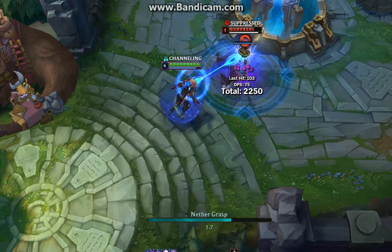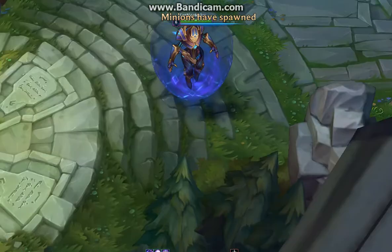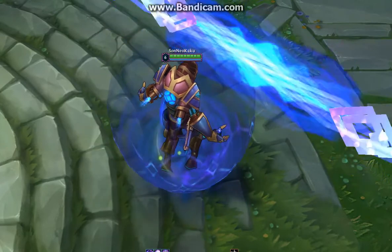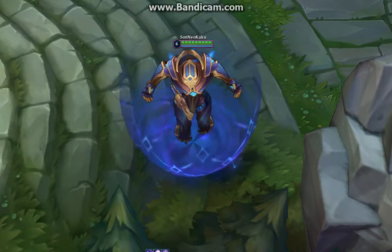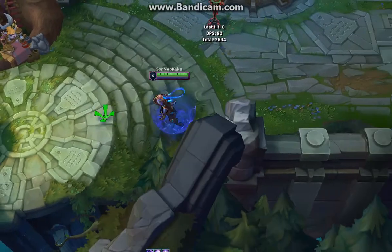If you love Malzahar and like the overall look of the Hextech skins — the goldness, the blue, and the sort of lightning theme for the magic stuff — and you wanted a Malzahar skin, then perfect. His face is a little weird but overall the design is good. He's a robot now, which is cool.